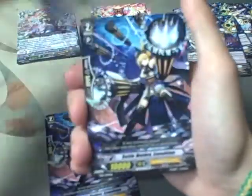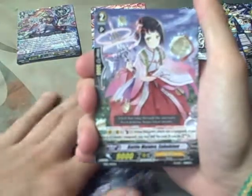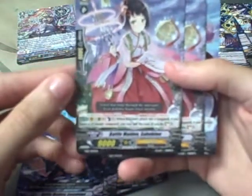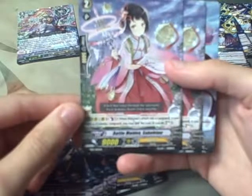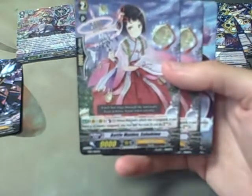Then we got probably 4 Battle Maiden, Itsunahime — the 10K grade 2. Battle Maiden, Sahohime. Grade 2, kind of boss 1. When this unit attacks and hits a vanguard, if you have a Genesis vanguard, you may pay the cost. If you do, Soul Charge 3. You got 2 copies of that.